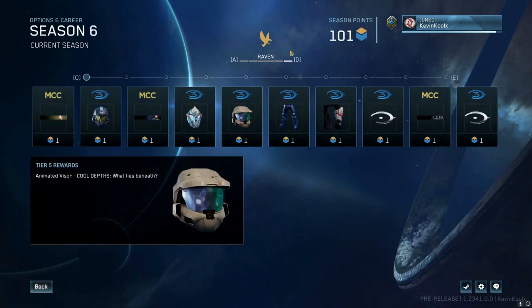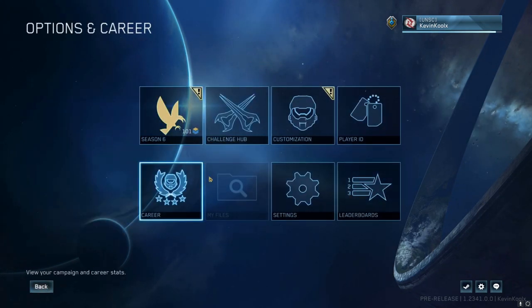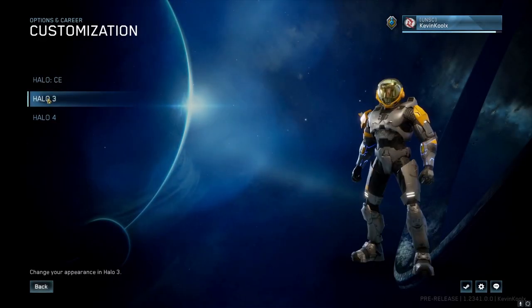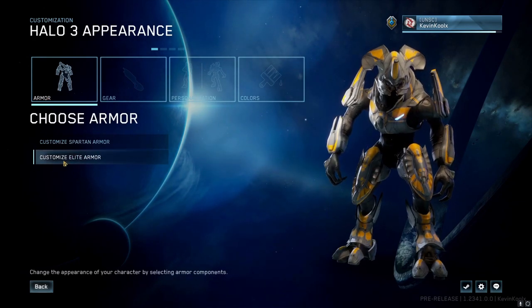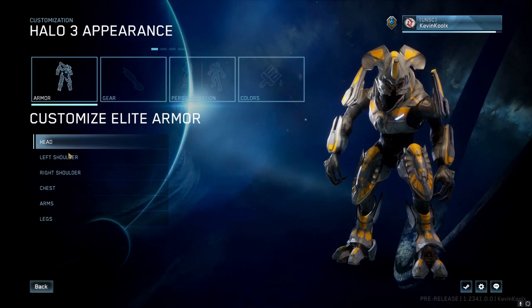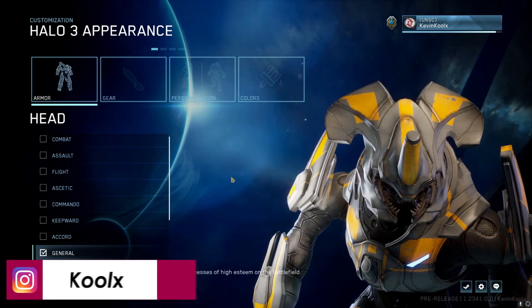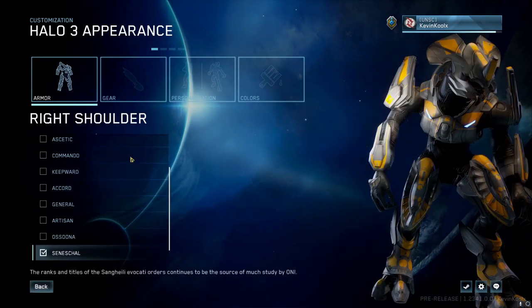There is no Season 7 available yet — they're still showing Season 6 as it was for the last flight. But for the customization, we have some interesting choices. In Halo 3 especially, we got a lot of great customization for the elites. That is my elite set up right now in this game.